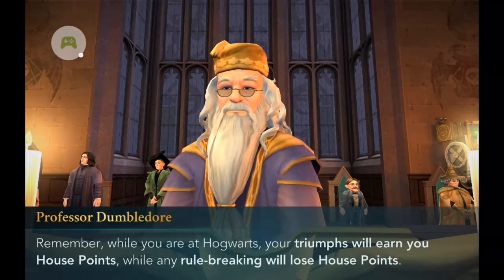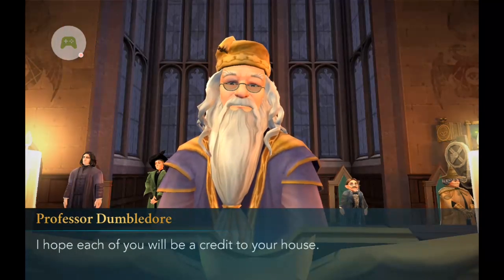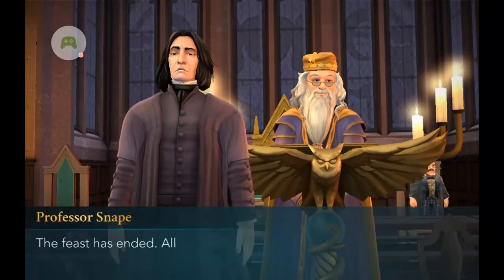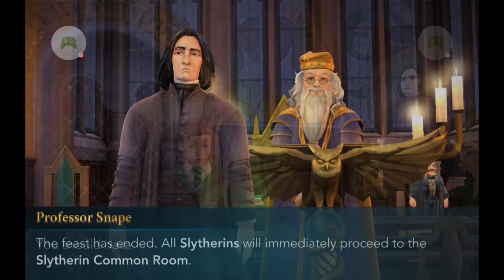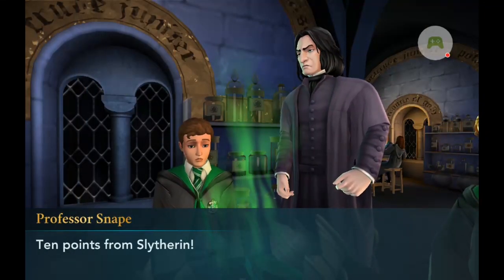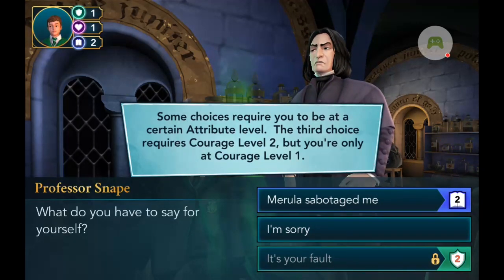Players will earn house points as they play through the story. Certain tasks or events can cause you to either gain or lose house points. The most basic way to get house points is just playing through the main story. As you take lessons, learn magic, and improve your wizardry skills, you will accumulate house points that will go towards your yearly total. It's important to note, however, that there will be events during the main story that will cause you to lose house points as well.